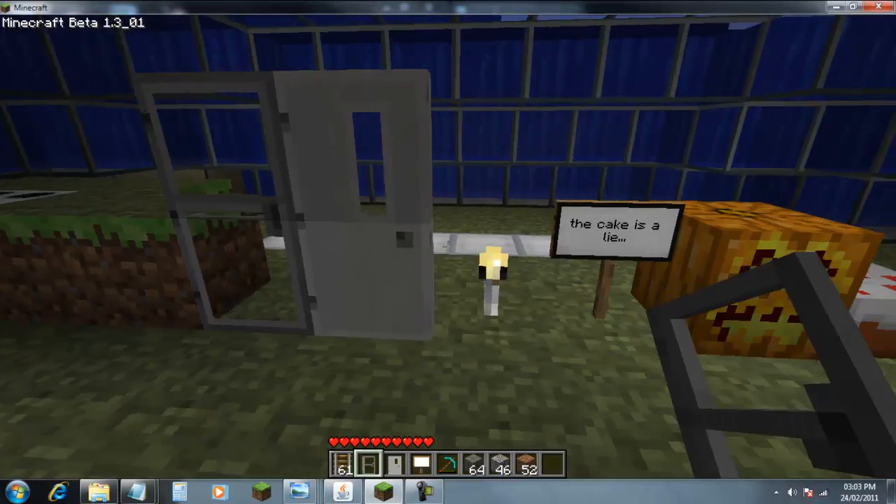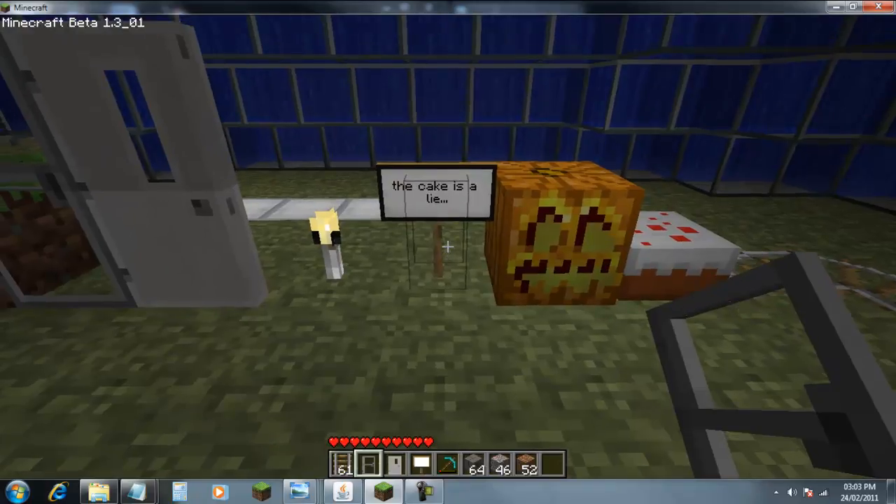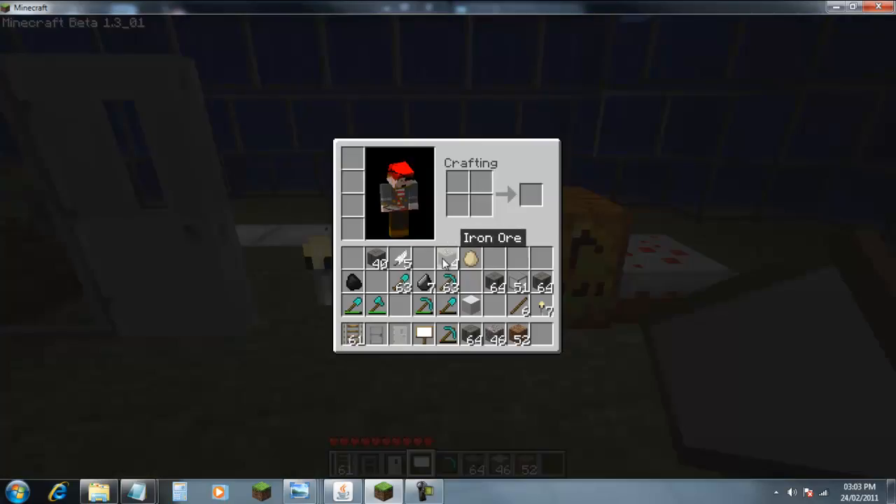The light bulb is no longer on fire, as for some reason he didn't put the particles. The sign is now the same in the inventory as it is when it has been placed.